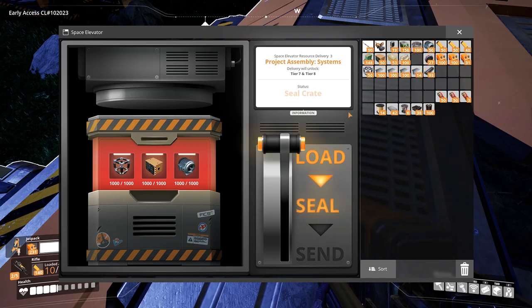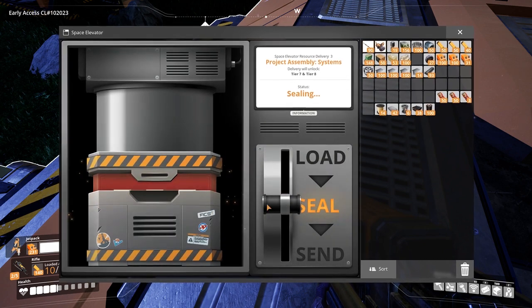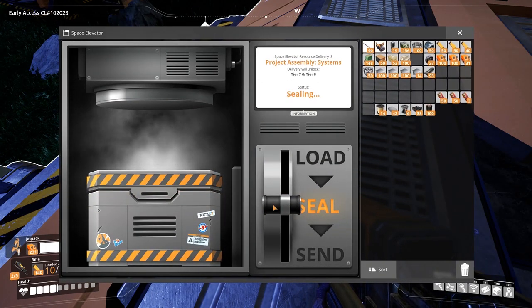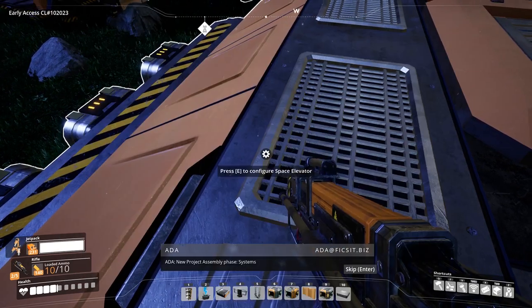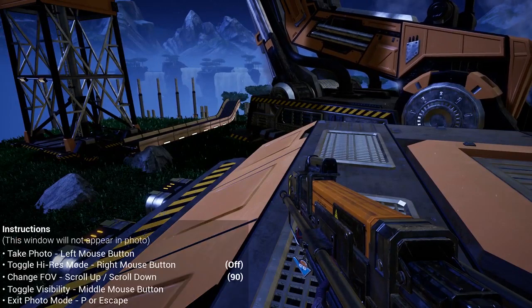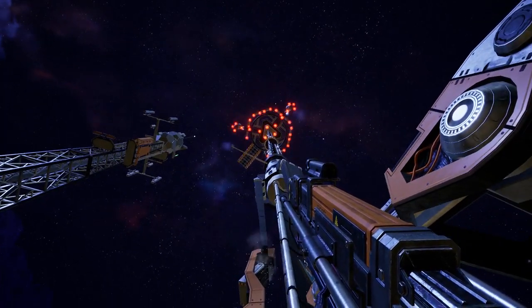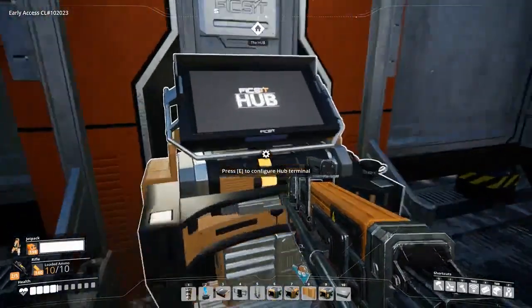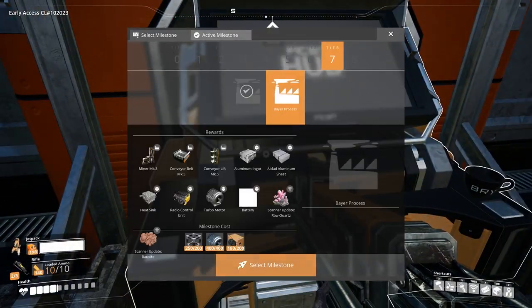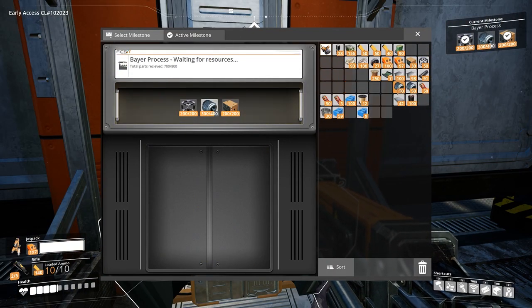To unlock tier 7, you need to donate 1000 heavy modular frames, computers, and motors into the space elevator. Doing so will unlock tier 7 in the hub. Right now there are only two upgrades for tier 7, and this video will cover the player process. To unlock this milestone you will need 200 computers and heavy modular frames, as well as 400 motors.